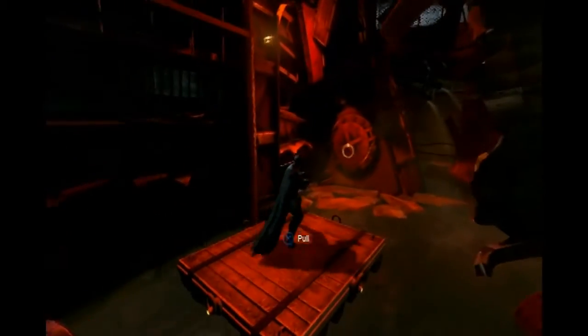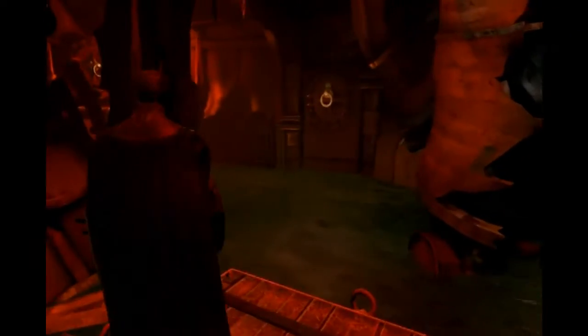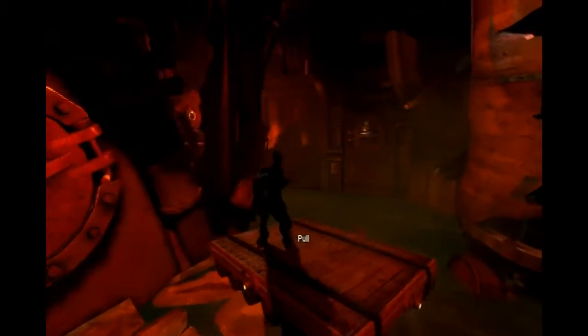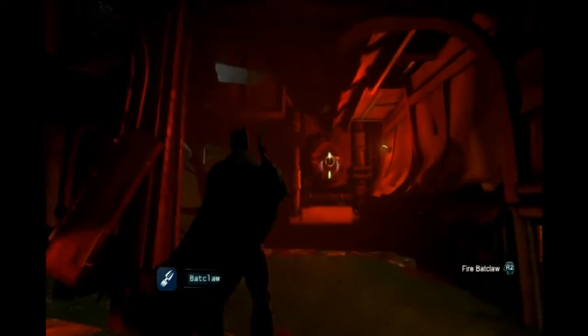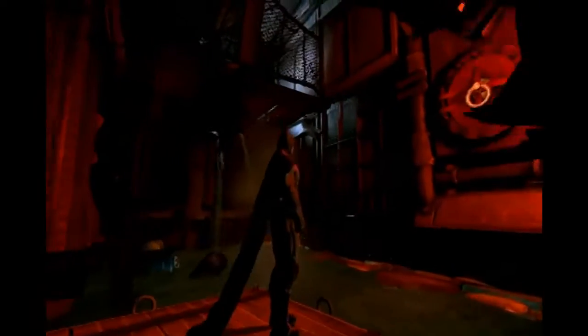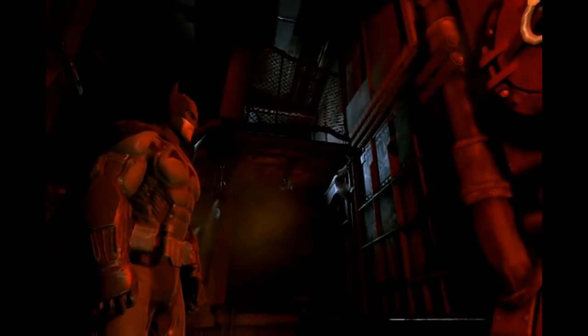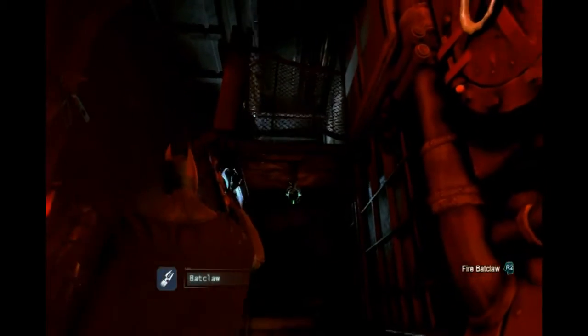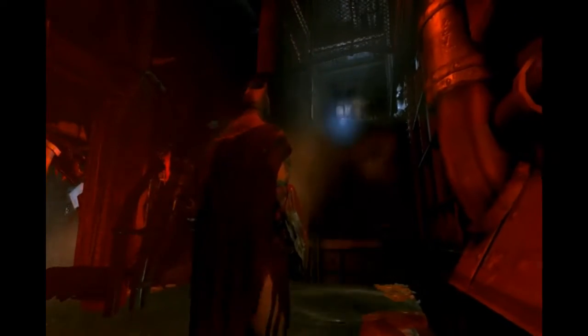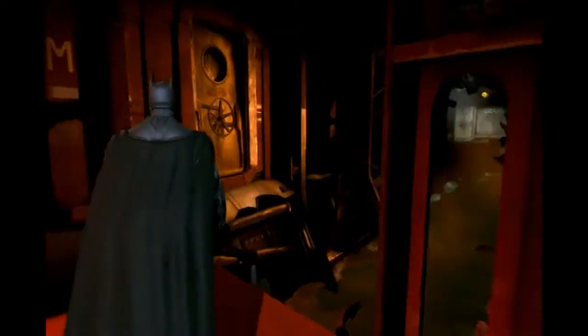I was trying to use my quick Batclaw there. Sometimes the quick claw will hit what you're aiming at, sometimes it doesn't — I do it just because it kind of looks cool. You don't have to bring up that little sub menu — your detective vision should highlight things for you. I already know where I'm going so I know I've got to pull this down, and then I can proceed forward. Very nice lighting effects there for a PlayStation 3 game as it were.